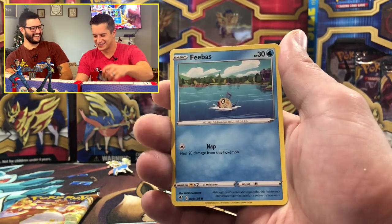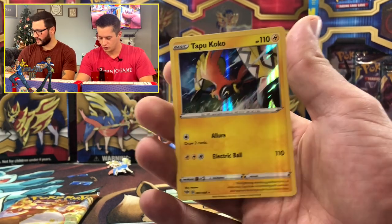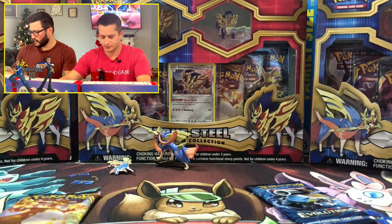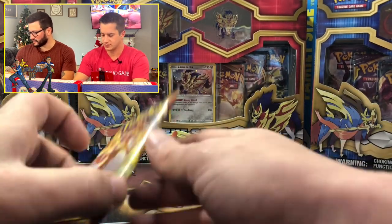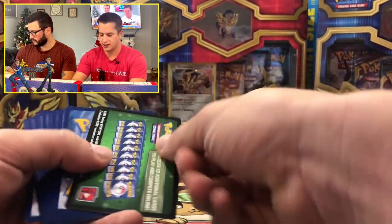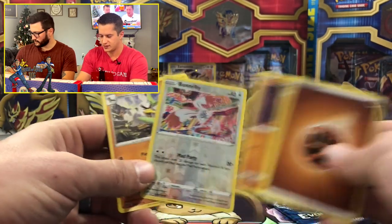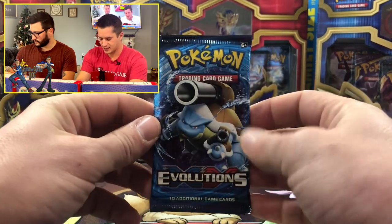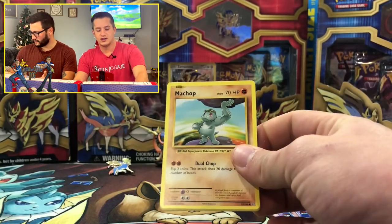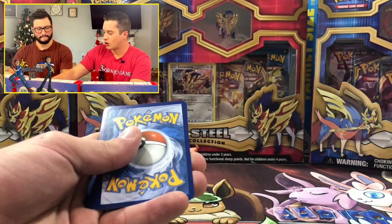You're going to see Darkness Ablaze prices on that Charizard really peak, especially with Christmas coming up and the 25th anniversary. I gave my neighbor a box of Chilling Reign and his son pulled the Charizard Vmax — that's insane. Sinistea V, a Vine type, and a holographic Tapu Koko. In Burning Shadows even holows have some value. Green code card on the second Darkness Ablaze — fighting energy with Galarian Sirfetch'd.